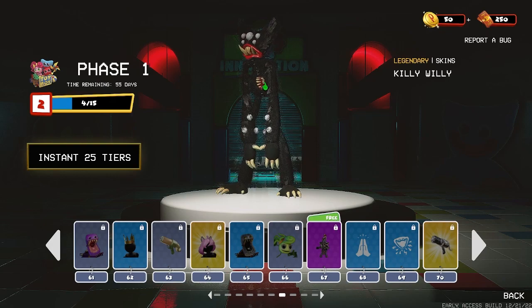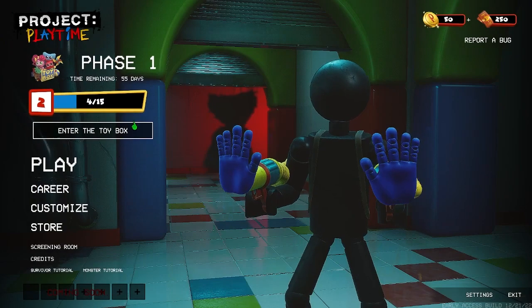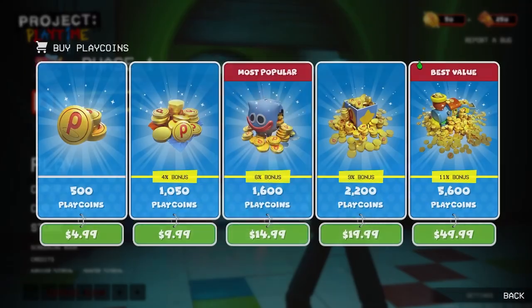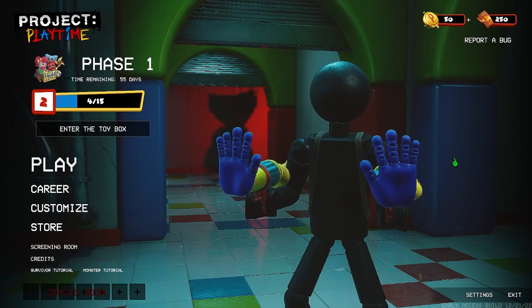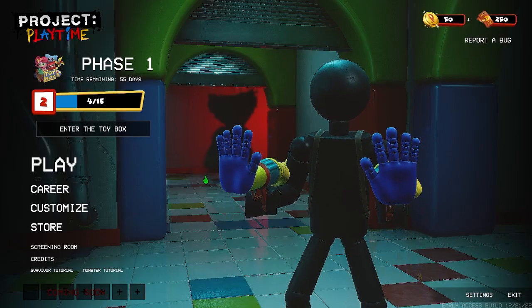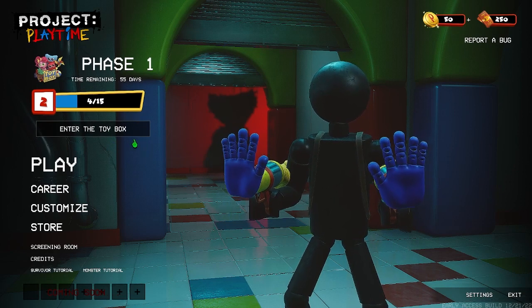The only way to get play coins right now is by actually buying them with real money, which is what I did. I'm happy to buy $10 worth of play coins to get the battle pass, but the thing is, once I'm done with the battle pass, since there are no play coins in any of the tiers, I have to buy $10 more for phase two. For people who are broke, they're not going to be able to get the phase two battle pass, which really sucks.